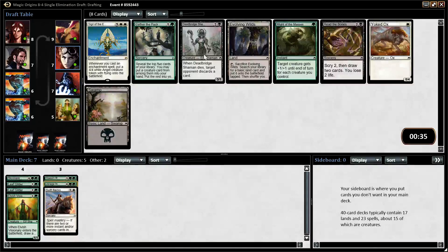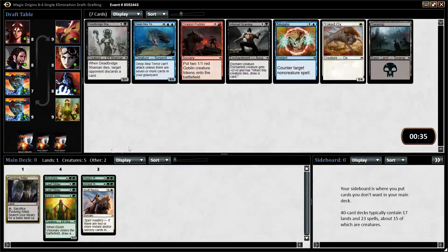Here we actually have some choices. I'm not going to take Gather the Pack. I could see taking Might of the Masses, but it's not very impressive. Sigil is pretty much unplayable in limited — you can get some decks where it works, but you really want to be picking this first or second, and in green there's not a lot that benefits. I think what I'm going to take here is either the Evolving Wilds or one of the black cards. Read the Bones and Deadbridge Shaman are both good, and we could go into a black-green Elves deck, but I'll take the Evolving Wilds just to stay open. The black we've been shipped is okay but not amazing.